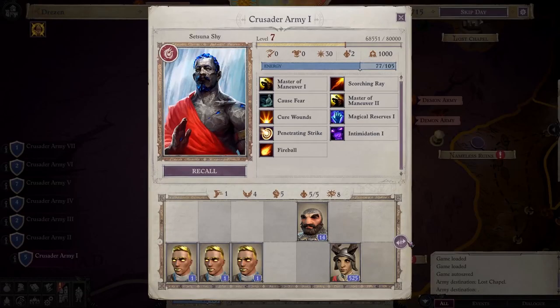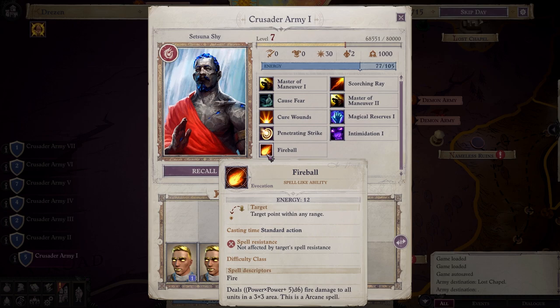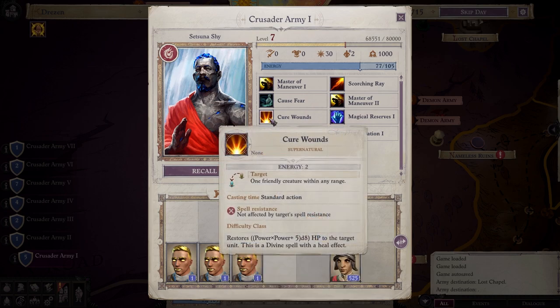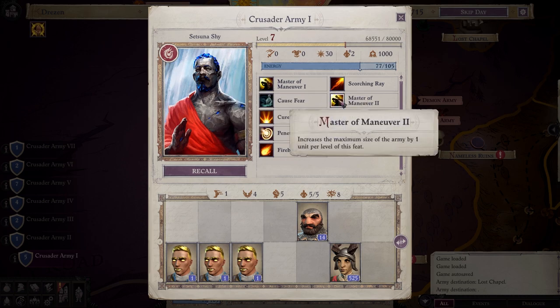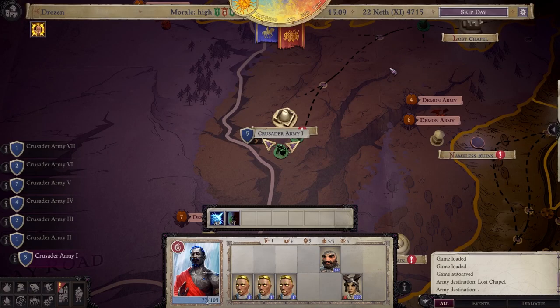As you level your generals you will be able to choose feats each time they level up. I recommend choosing destructive magic, healing, or master of maneuvers whenever possible. Magic is very powerful — you will be able to kill or heal entire stacks of units with no problem. Master of maneuvers will allow your armies to have more units in them, allowing better unit variety and more advanced tactics in combat.